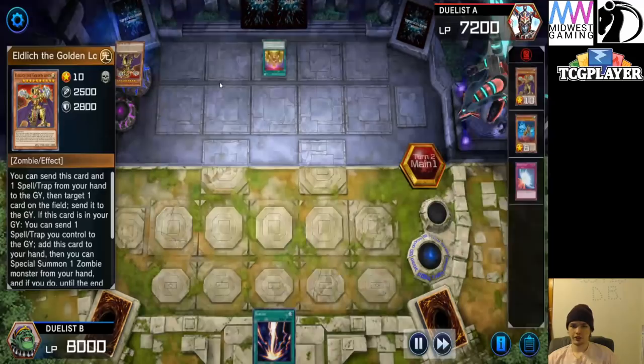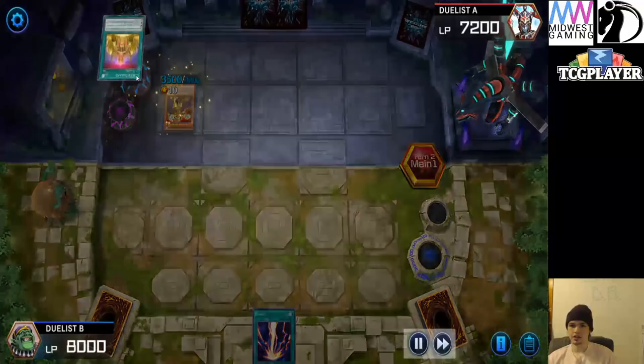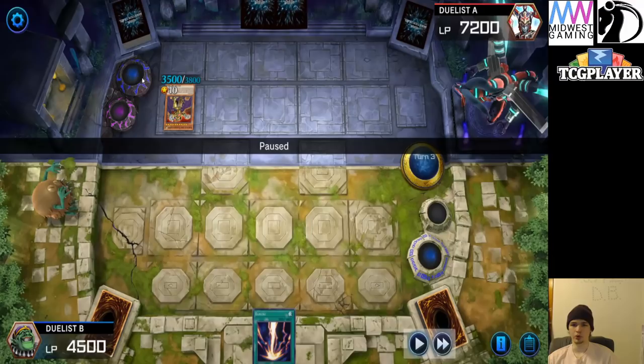Cursed goes and searches Lord. Then they're going to activate Golden Lord effect and get rid of Cursed. Special summon, add it back, and special summon it out. Now we can get Cursed's effect to go ahead and dump. Cursed will now go ahead and dump the third Golden Lord — playing three Golden Lord, by the way. Go ahead, attack, and fit.